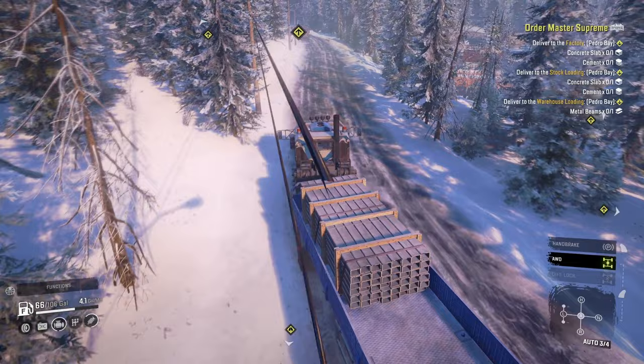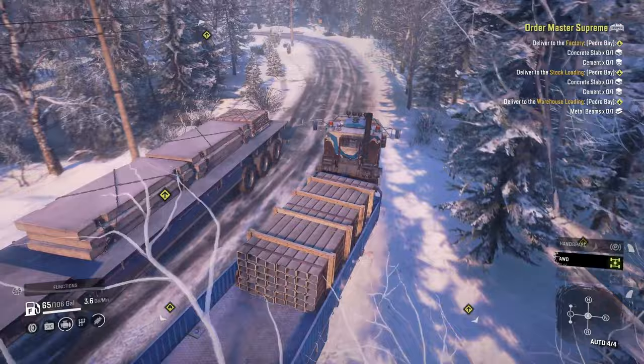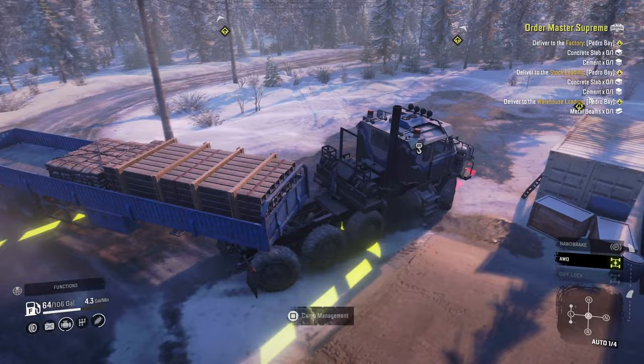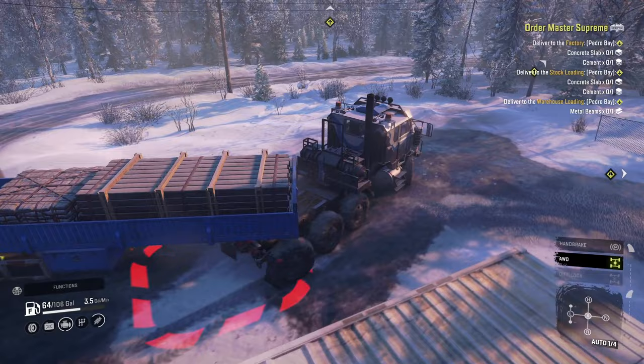I believe this is definitely part two. We'll have a part three as well. We've got two concrete slabs and one cement — we're good on concrete slabs, we just need one more cement. Let's double check because I don't want to leave and screw this up: two cements, two concrete slabs, and one metal beam. Yeah, we should be good.